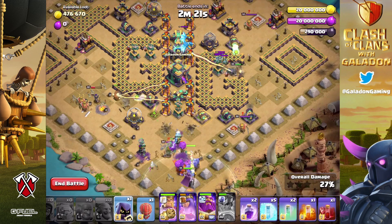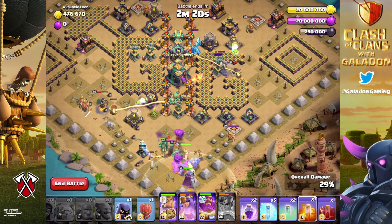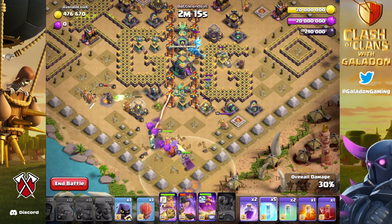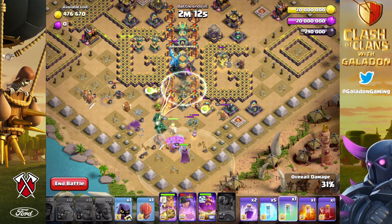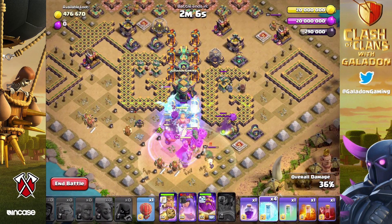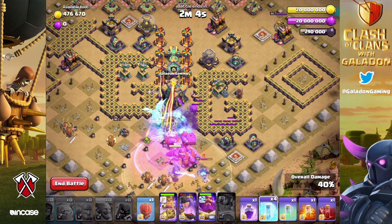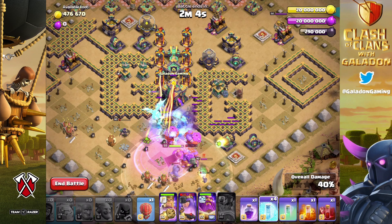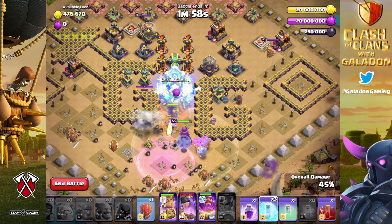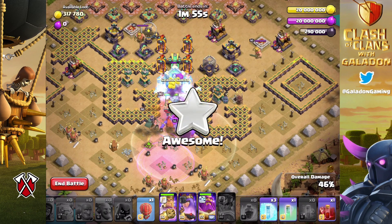As everybody moves up, you'll deal with the gauntlet portion of the scenery. Those single-target infernos are a golem's worst nightmare. The scattershot surrounded by four single-target infernos is perfectly frozen by one spell, but it comes down to placement and timing. I accidentally dropped an invisibility spell there, then dropped the freeze where it's supposed to go. Notice I've started using the rage spells as units move up — use them as you move through the center. Use your freeze spells to freeze the town hall and single-target infernos as needed.